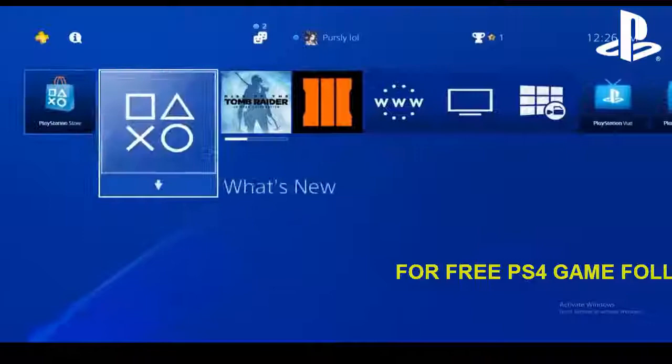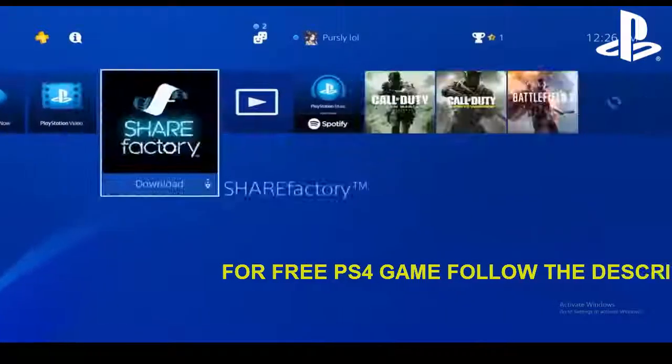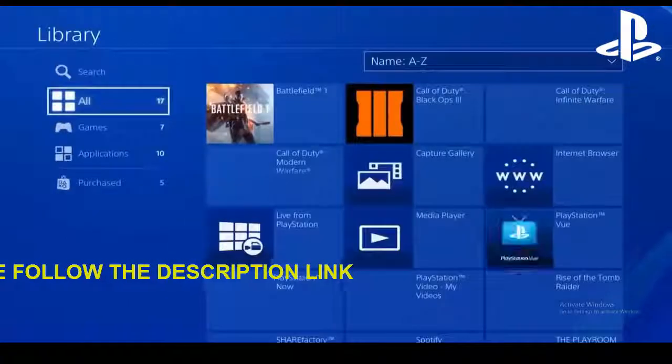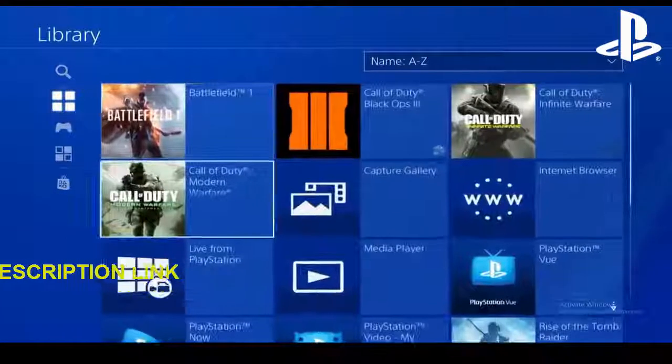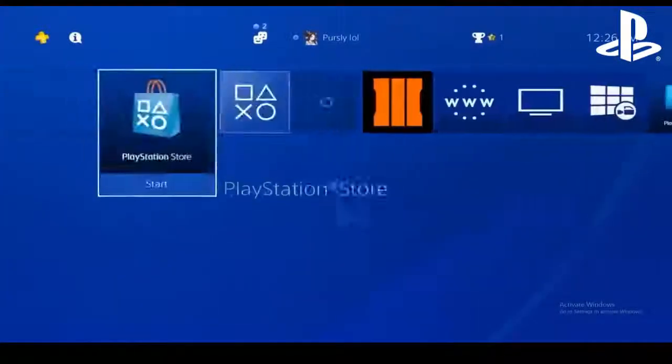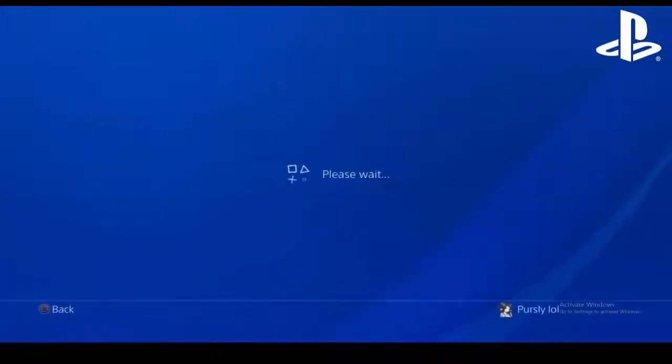As you can see, I got Tomb Raider for free, I got The Division for free. You don't really have a big choice of what you want to play, but you can't really turn down free games. So the way you do this is you go to the PlayStation Store.